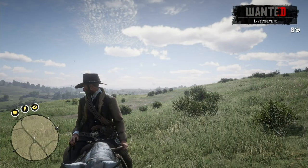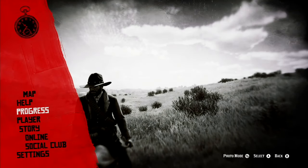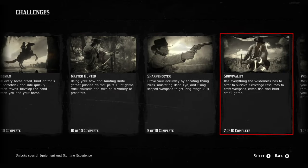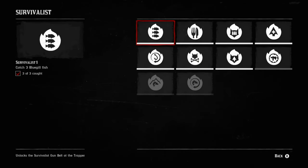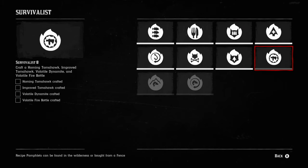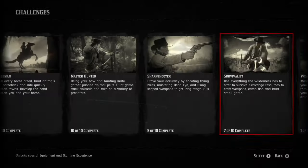Arthur is now far enough away. The investigation is going down. Let's check progress on the challenge. I have to craft a homing tomahawk, an improved tomahawk, volatile dynamite, and volatile fire bottle. That's easy enough — I have all the ingredients, I think. Once the investigation totally disappears I can just camp and craft.